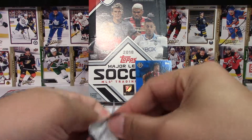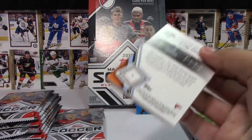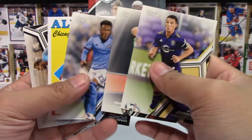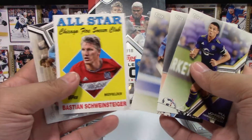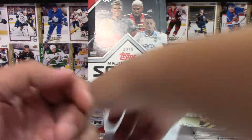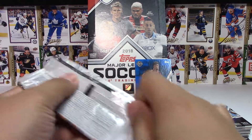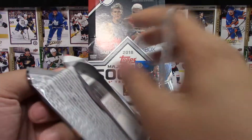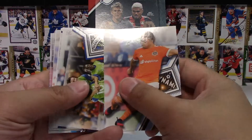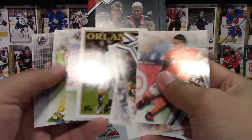Let's see what we get in this one. I hope I'm holding these up so the glare is not towards the camera. An All-Star Schweinsteiger — too bad that one's not an autographed one, that actually would have been kind of nice. Let me know if my voice is a little too soft. And there's either a rookie or an All-Star — and it is a rookie, not a parallel unfortunately.